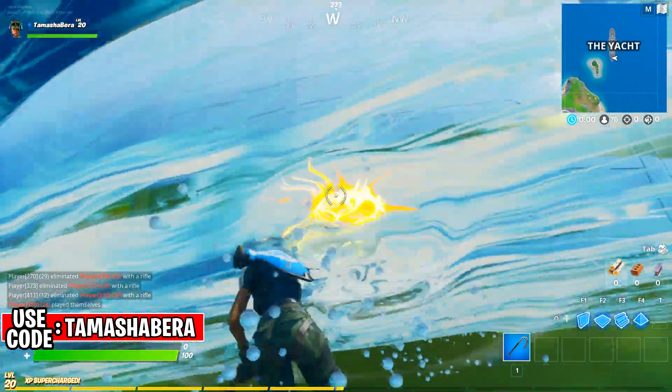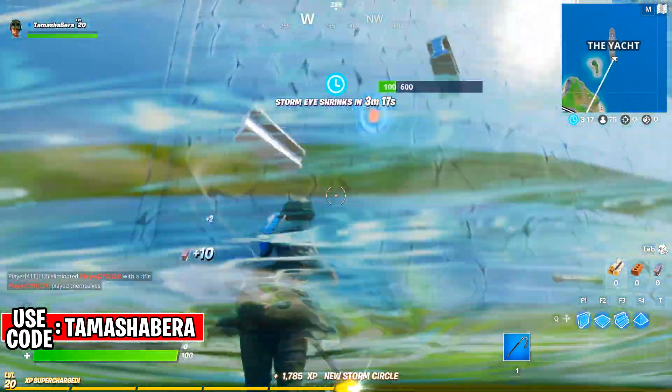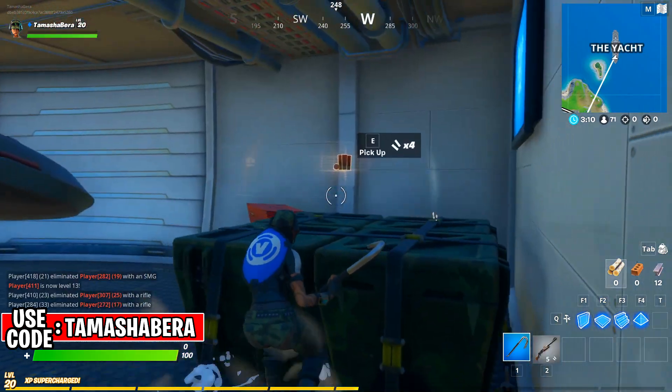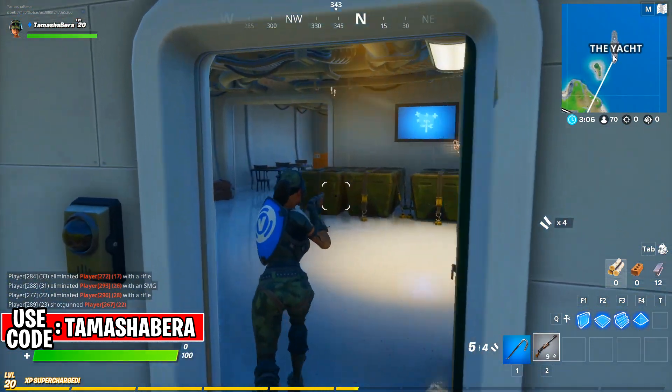This is going to be the first step. You need to come right over here at the yacht, get inside the water, and break this portion of the ship. Once you guys destroy this portion of the ship, you need to enter this place.